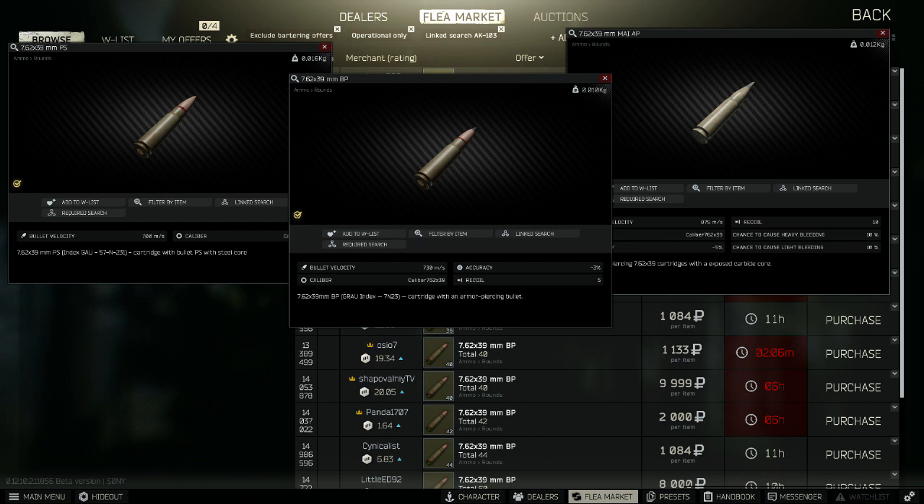Finally, 7.62x39 MAI AP rounds are super high penetration and decent damage. However, they can only be found in raid and they're very expensive on the flea market, so I tend not to bother with them.